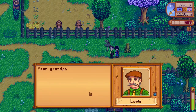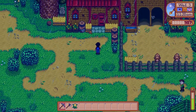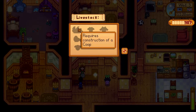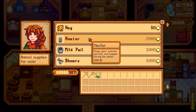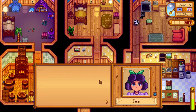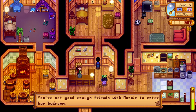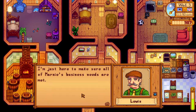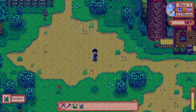Oh hey, is this the mayor? Mayor Lewis — yeah, I think that's him. Can we go in here? It's the supply shop — we can purchase animals. We need a coop. They've got animal food, a heater, a milk pail, shears. Hey hello — Mayor Lewis told me you just arrived, I'm Marnie. Nice to meet you Marnie. I don't know what I'm supposed to do to get the mine entrance open, but I guess we'll find out later.